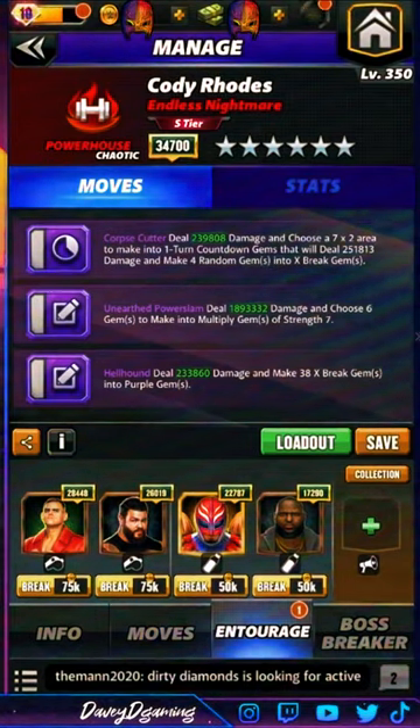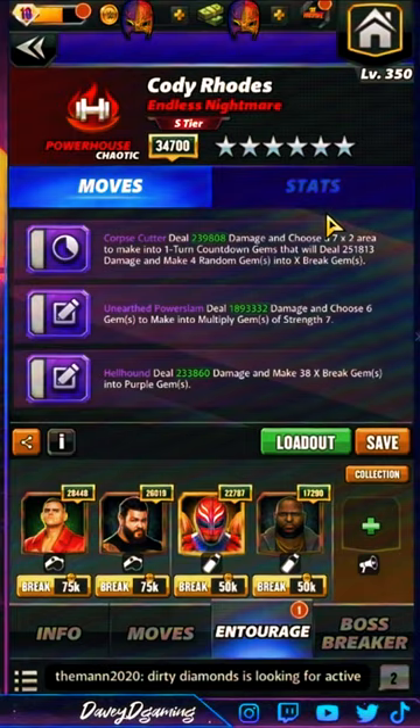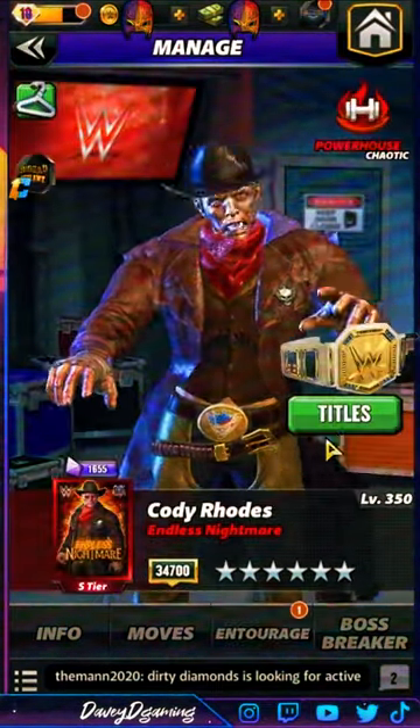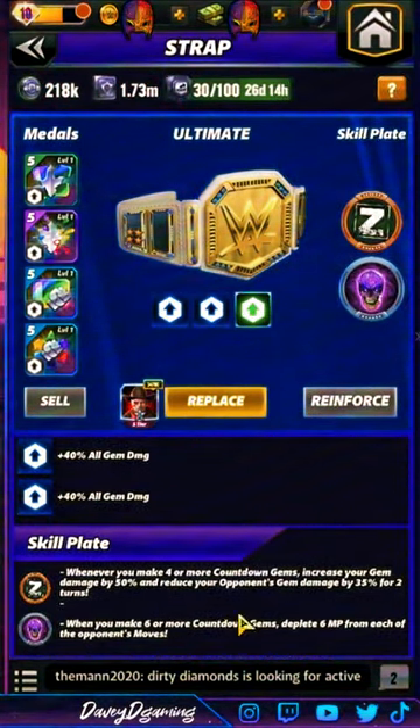Another purple move makes 38 expert gems into purple gems. The squad: 2 MP on Walter — 40% more purple gem damage; 2 MP on KO — 100% purple move damage; flat 12k purple gem damage on Rey; and 100% expert damage from Omas. Purples should be doing double with the 100% from Omas. On top of that the Z plate: whenever you make four or more countdown gems, increase gem damage by 50% and reduce opponent's gem damage by 35% for two turns.